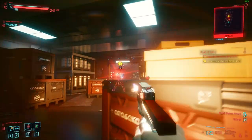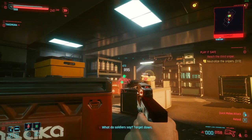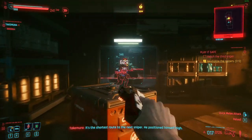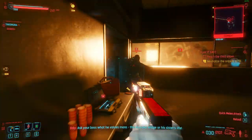What is up everyone, my name is Exceptional and today I'm going to show you how to get the unique epic pistol, Genjiro. Genjiro is a smart pistol that shoots 4 rounds per shot and can be fired full auto. The pistol does great damage. It is a smart pistol so you don't have to aim that much — the bullets will find the target automatically.